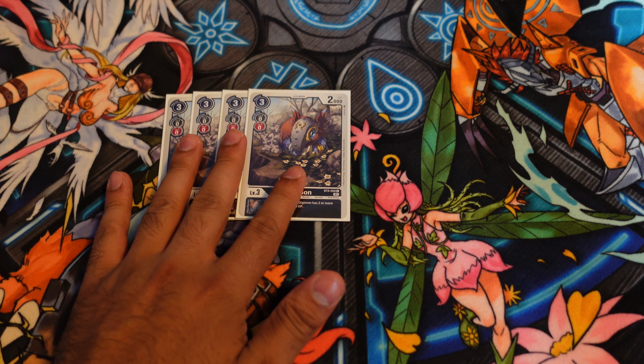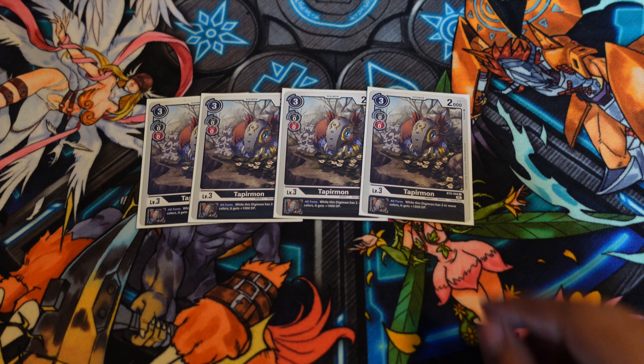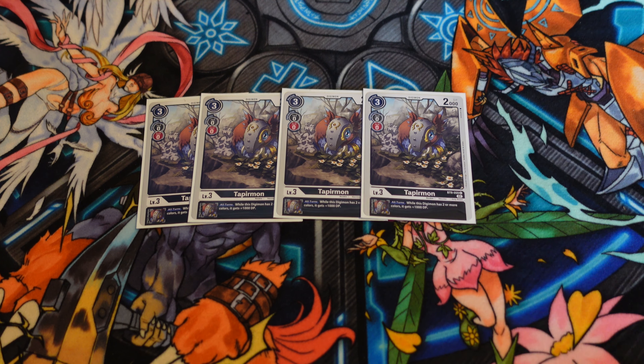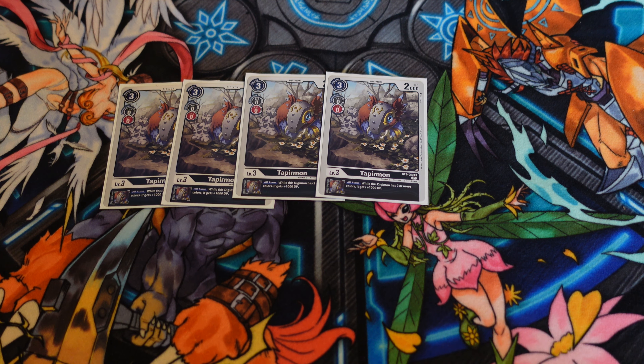For the rookies, the count has changed a little bit since the last format, so playing four copies of Tapirmon. This guy is not an Agumon, but he is very valuable for two reasons. One, he's got an all-turns DP boost, so it makes your Black Warg Raymon 13,000 during your punch turn, as well as your Gaemon 14,000, making them pretty strong blockers. And he is searchable off of your new Maki Tamer, which is pretty much the main reason to play him. If Maki didn't search this guy, I probably wouldn't play it — it's just an extra consistency card.